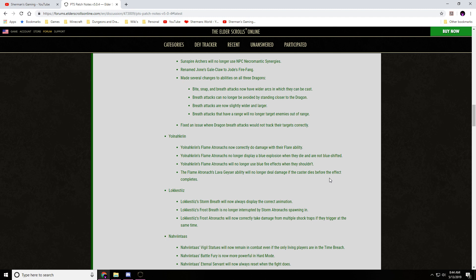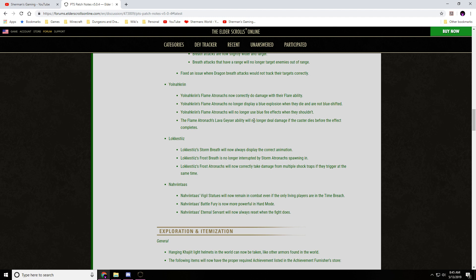Yolnahkriin: Flame Atronachs now correctly do damage with their flare ability. The Flame Atronachs no longer display blue explosions when they die and are not blue-shifted. Flame Atronachs will no longer use blue fire effects when they shouldn't. And the Flame Atronach's lava geyser ability will no longer deal damage if the caster dies before the effect completes. Some good adjustments to the Yolnahkriin encounter.